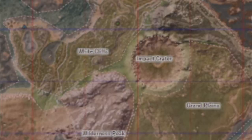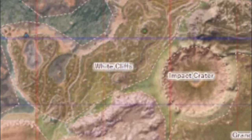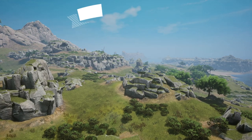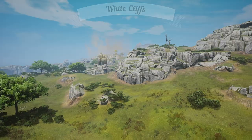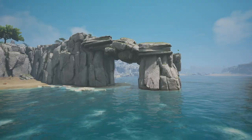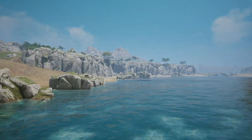North of Wilderness Peak, and tucked between the Impact Crater and the sea, we have one of the most regal of locations — the White Cliffs. Similar to Rockfall Hill of the northern zone, this location is one large rolling hill, scaling down from the heights of Wilderness Peak onward to the shores below. This area is defined by the namesake of the location — the bright white rocks that line the area.